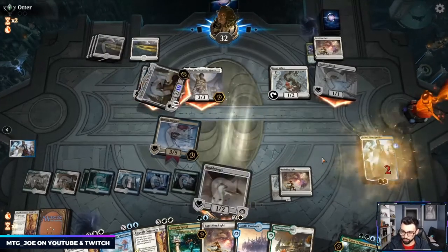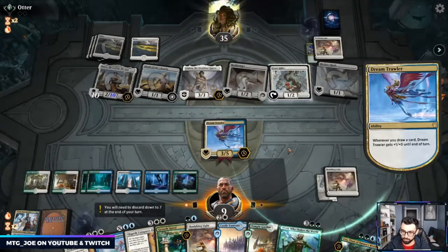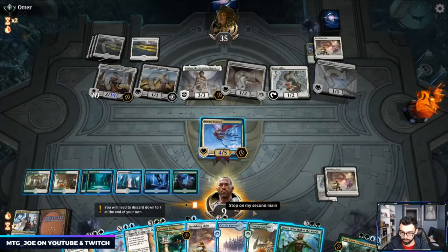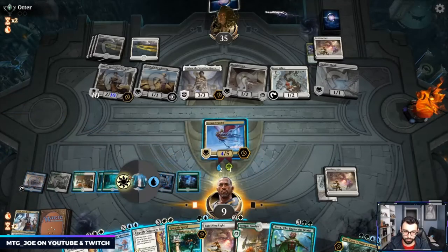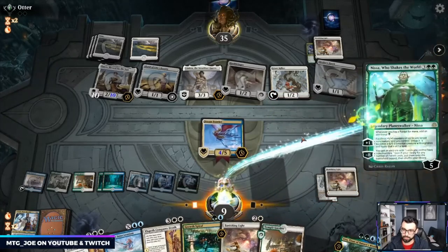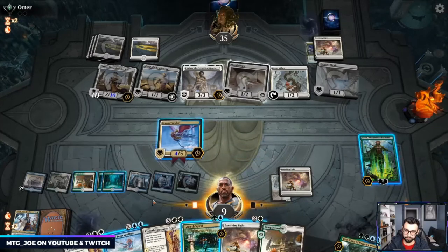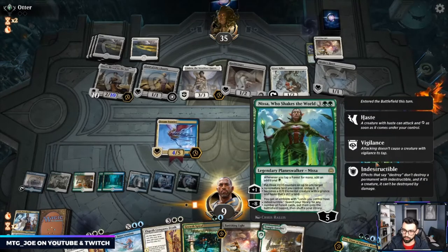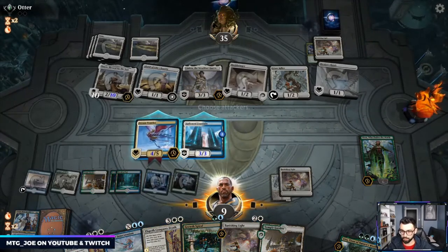I can't tap down my Dream Trawler. Nissa is nice. So if you go 1-2-3-4-5 — cast Nissa, probably animate this. It's unlikely they'll block with Linden I don't think.